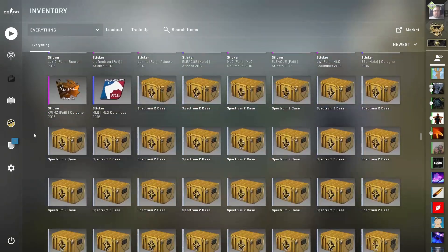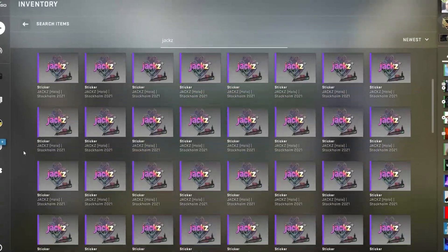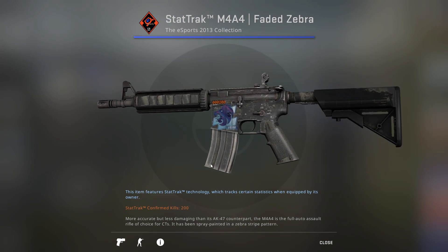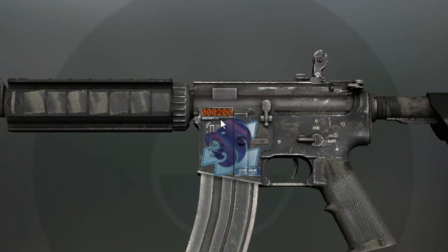So I was taking a look through my inventory today, looking around, see what I had. Ignore these Jax holos. And I stumbled across this StatTrak M4A4 Faded Zebra I've had for quite a while now. That to me looks pretty much like a default M4A4, but it's StatTrak.